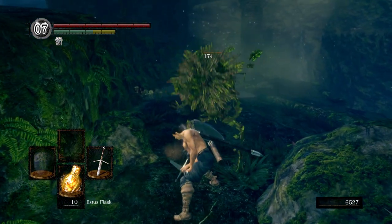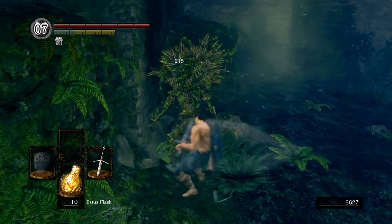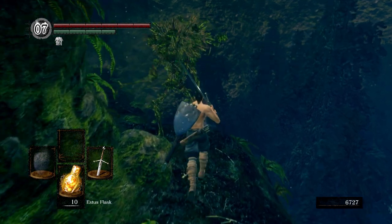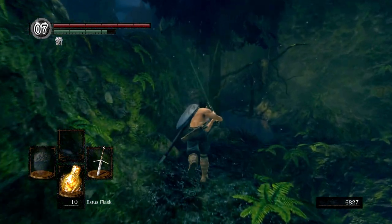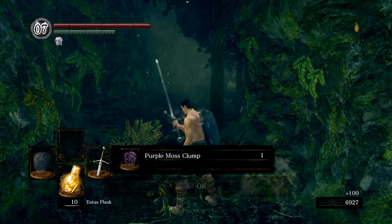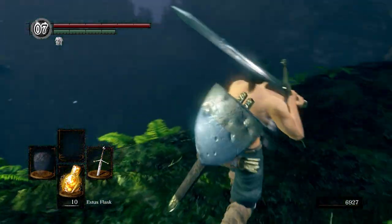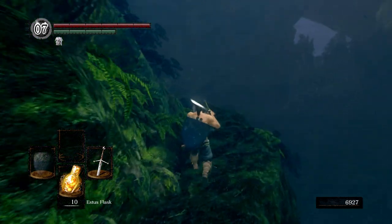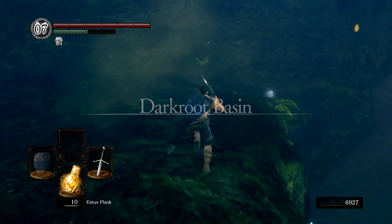Let's take this guy out — get out of here. Nice, we got some Blooming Purple Moss, which is good to cure toxic. Here soon we're going to be dealing with it — probably another two or three episodes. We're going to come down this way and we're going to have another Black Knight, so be prepared for that. This one is going to have a glaive, or a halberd — whatever you want to call it, they're pretty similar.